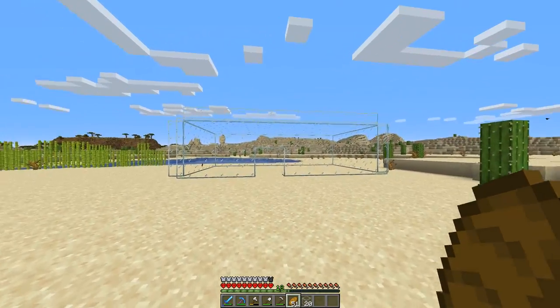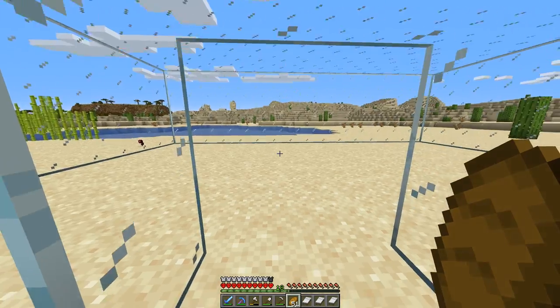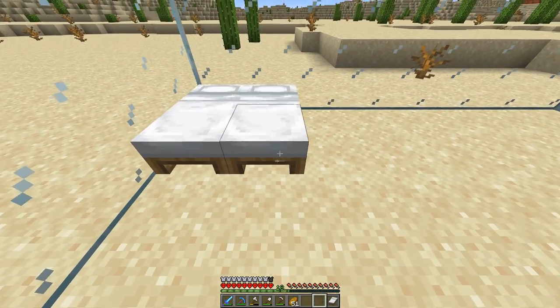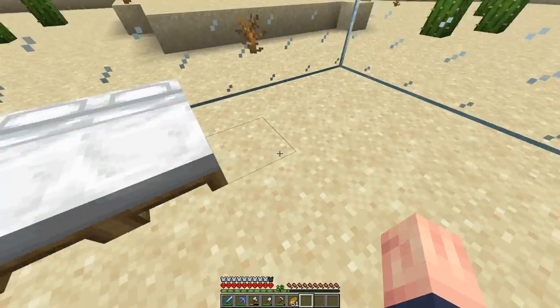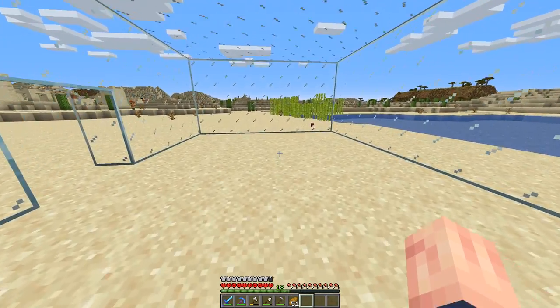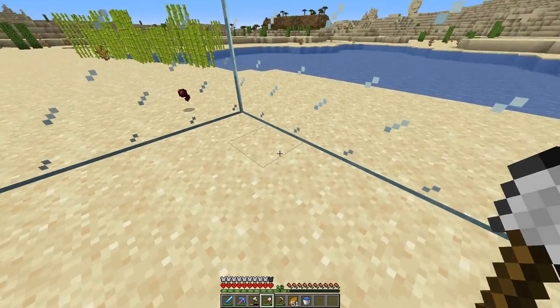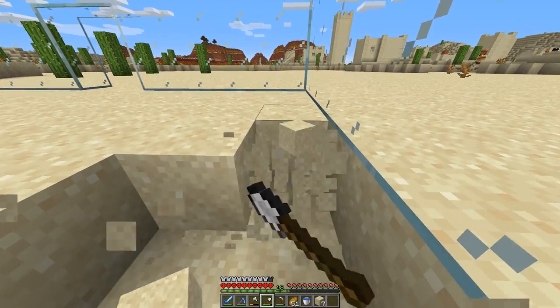After building the rectangle, a villager breeder gets pretty easy. Let's take some of our beds — I don't have too many right now so I'll need to get more. Start placing them in the back corner or row of your villager breeder. Then on the other side, I'll start my farm. I have a little bit of dirt so I'll just hollow out this area to start my farm.